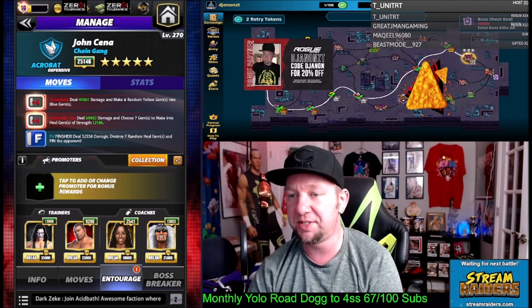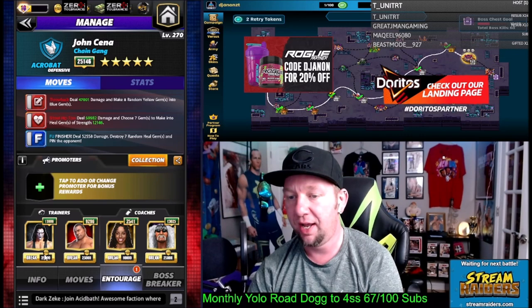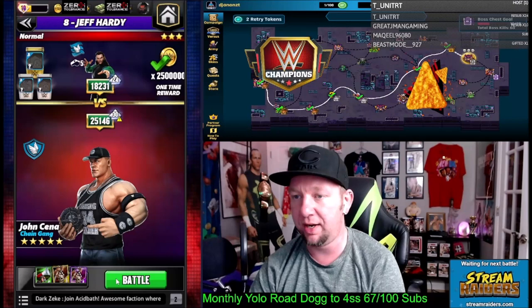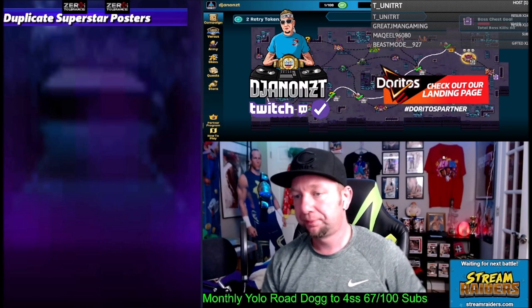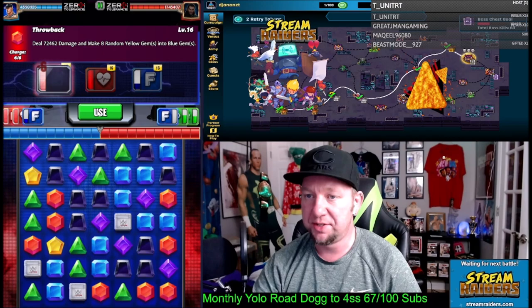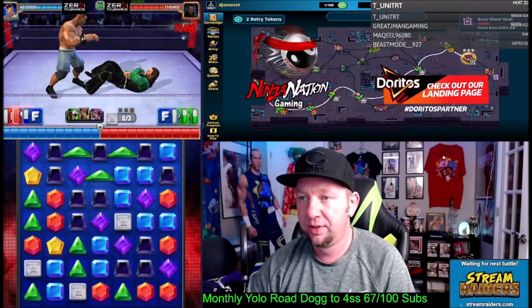Now we switch the entourage — we got Sting and Batista, so we're going to focus red damage instead of blue damage in starting. We're going to leave the coaches the same. I did go to the title and switch to a 99% red move damage metal. We're going to go out here and try this one one more time. We got Throwback charged turn one, and with Batista we got our other red move charged turn one as well, so we might be able to do some more damage this time.